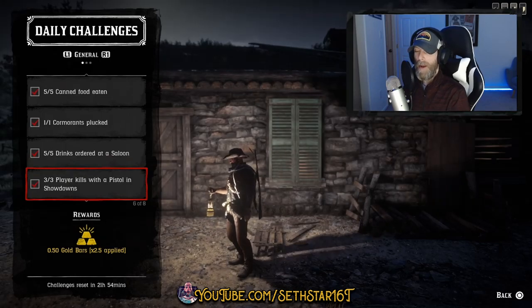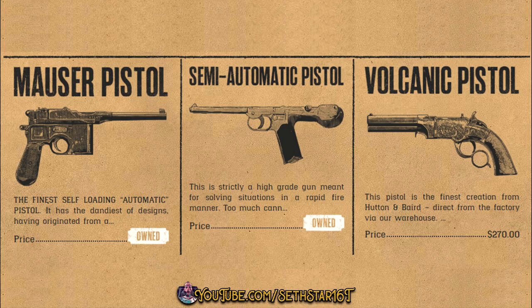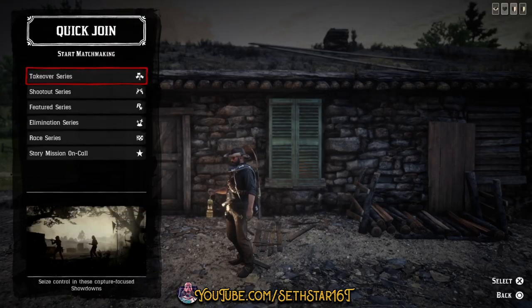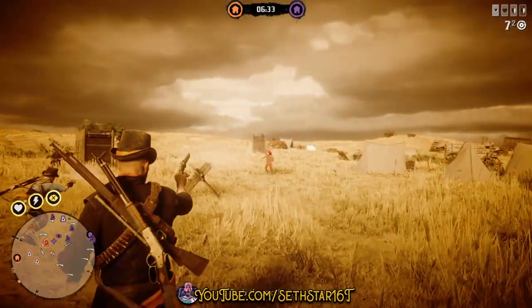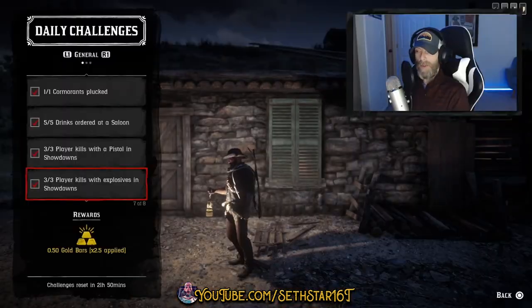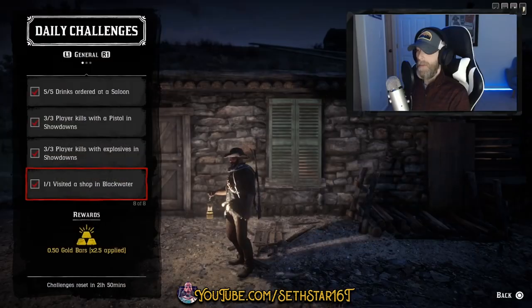Number 5: Play Your Kills with a Pistol in Showdowns. Equip your favorite pistol — load them with explosive rounds if you got them so we can knock out number 6 at the same time. Join a showdown, stick to the top two that are clearly described as showdowns, and double up on challenges. Number 6: Play Your Kills with Explosives in Showdowns — done.